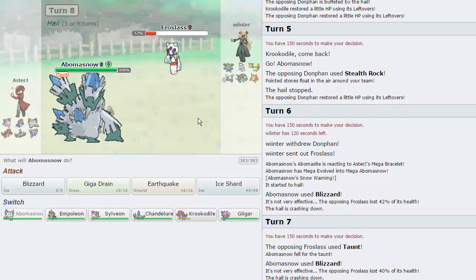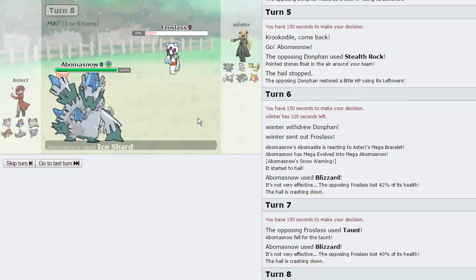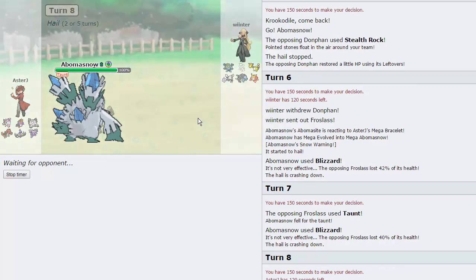I'll fire it off anyway and we get a crit — so that's actually really unfortunate for him because he would have definitely been able to live it barring the crit. Now it's a free switch into his Machamp, but his Machamp can no longer take a Flamethrower from Chandelure. So if he wants to go for Dynamic Punch he's going to have to really think about it.